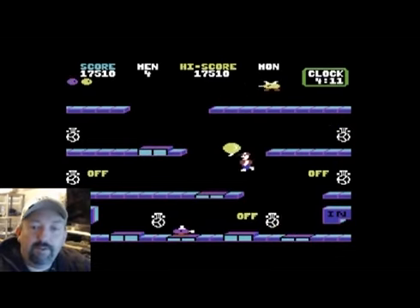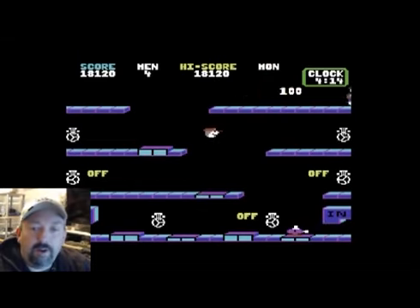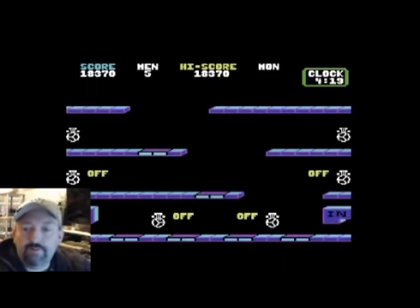There we go — notice I just sent her shooting off into space, and that'll give me a few moments of gameplay here without her running around wrecking things. There's an extra man — the one that looks like my head. Now I've got all four valves off at the bottom, and if this is the end of the level, I should get a bonus for having all the valves turned off at the end of my shift.